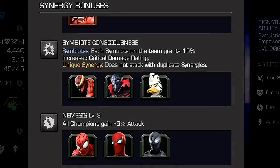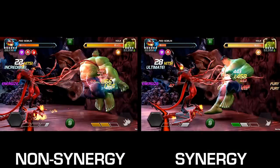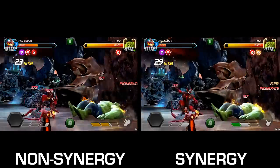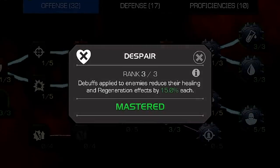Symbiote Consciousness with Carnage, Symbiote Supreme, or Venom the Duck grants 15% critical damage rating for every symbiote on the team, increasing big yellow numbers by a maximum potential of 75%. For masteries, the Assassin mastery stacks on really nicely with frenzy to give you juicy numbers before you KO your opponent. And with his ability to stack so many debuffs, Despair will pair nicely against regen champions with its regeneration-reducing abilities.